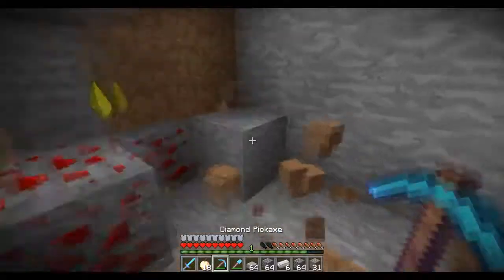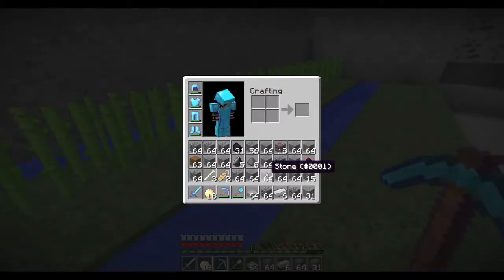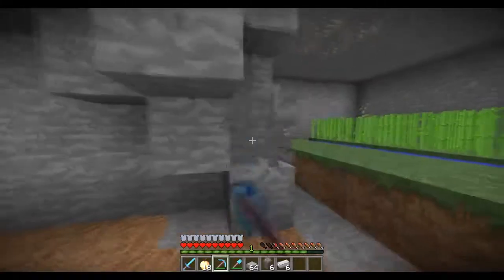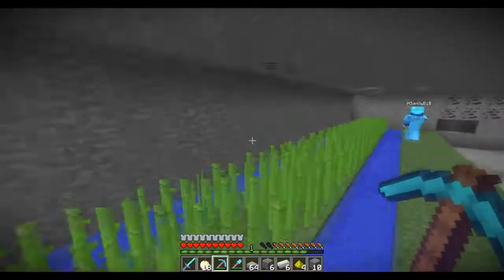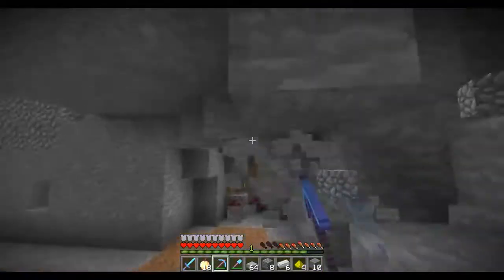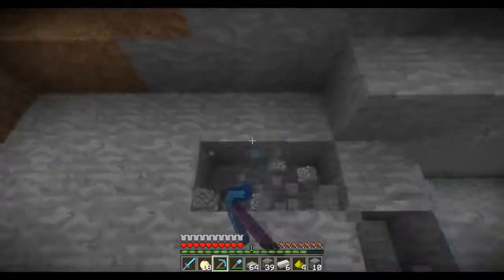A lot of people were messaging me during the live stream yesterday asking how to make a nice quick sugar cane farm, so I decided to make a quick video for all you new factions players. I hope this helps. It's very simple — we literally built this room in less than 10 minutes. If you have faction allies it makes everything go by a lot faster, so ask them for help.